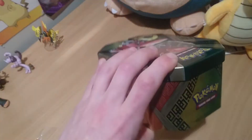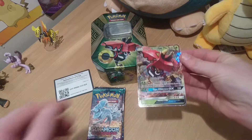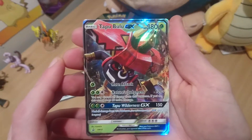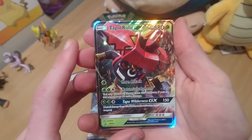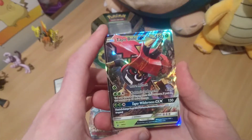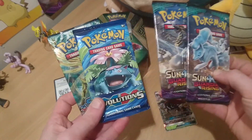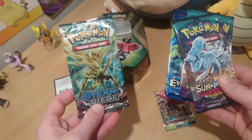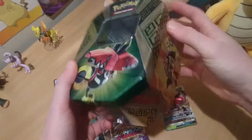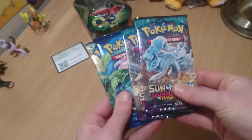Alright guys, let's start off with the promo card - Tapu Bulu GX. Check him out, unreal artwork. I really do love that nose piercing, looks like a mean fella. Looks like he's got two pencils for horns though, that's interesting. The four booster packs are two Sun and Moon Guardians Rising, an Evolutions pack, and a Steam Siege. You also get the cool tin to put cards in.